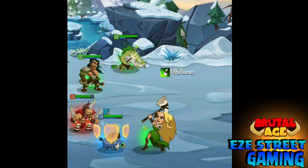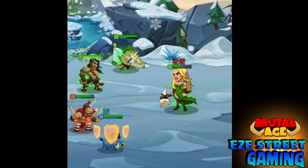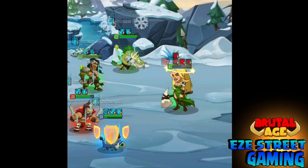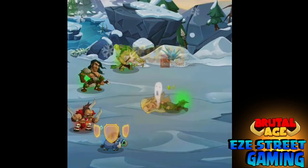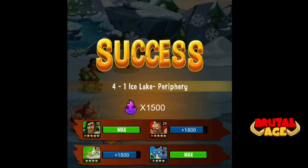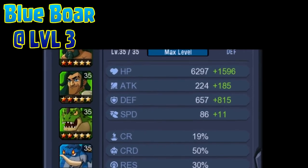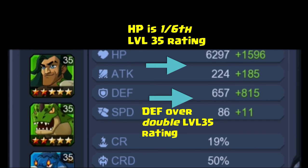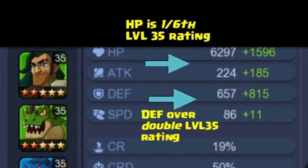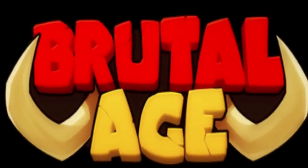This is a strategy that really good players have been using for a while. I've seen six-star Red Drums defending way up in ranked matches. The Catfish Warriors are readily available — all you have to do is fish for them — and the Blue Boar is a three-star so he's easy to get too. Just remember: Blue Boar is all defense — use defense percentage, not hit point percentage — and pair him with the Green Catfish Warrior or the Red Drummer. If you enjoyed the video, be sure to subscribe to Easy Street Gaming for daily Brutal Age updates.